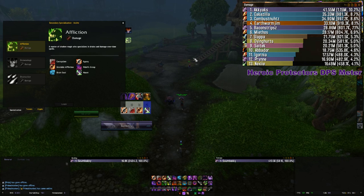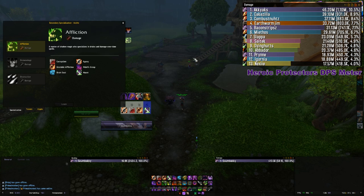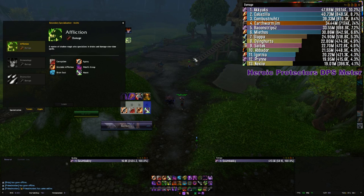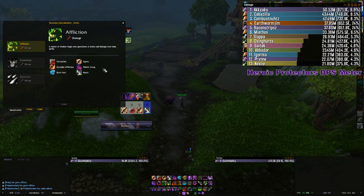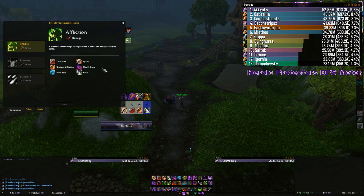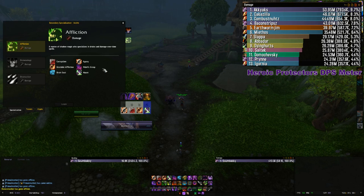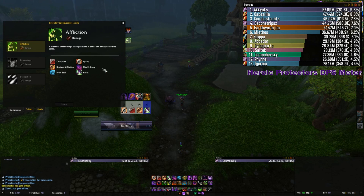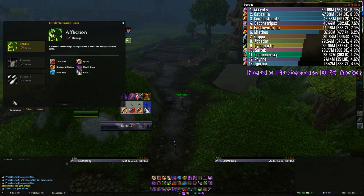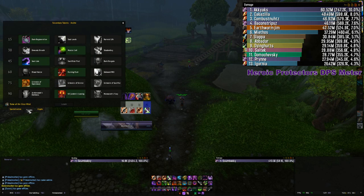What's really setting affliction warlocks and warlocks in general apart right now? It's to do with gear scaling, kind of like mages and warriors, but not quite to that extent. Mages and warriors always scale really hard towards the end of the expansion when you start getting those really crazy stat percentages — high crit, high mastery. Warlocks stay sort of strong early on and get a little bit stronger towards the end. We've also had some nice changes to affliction which have made some really nice quality of life improvements.